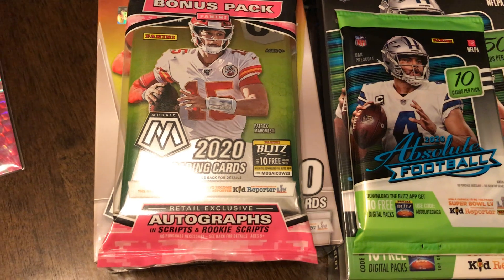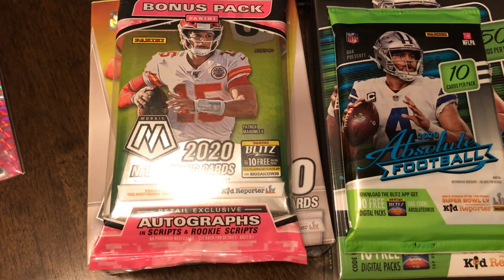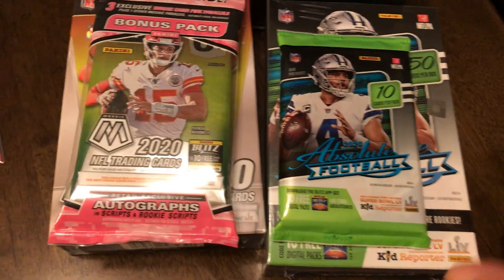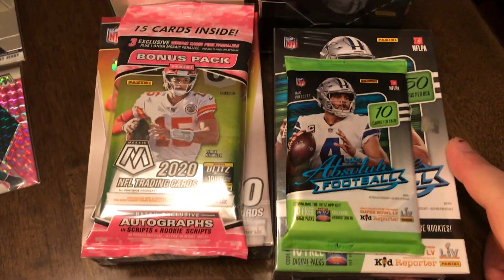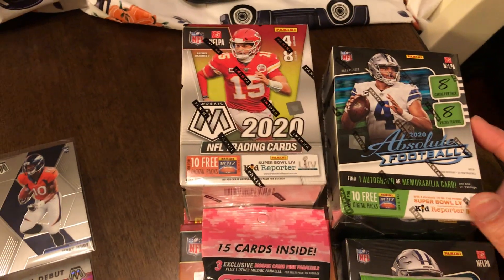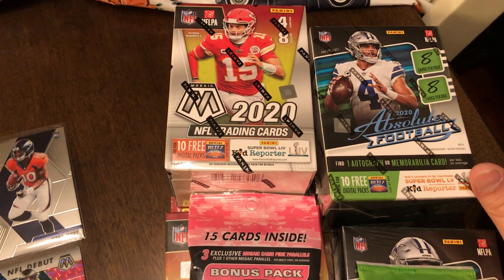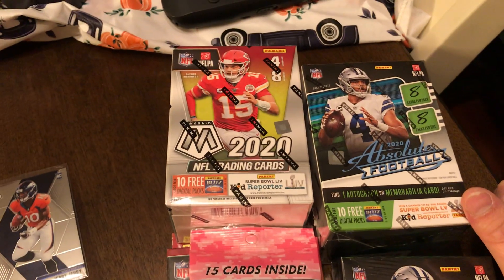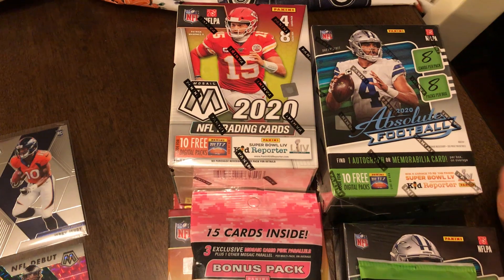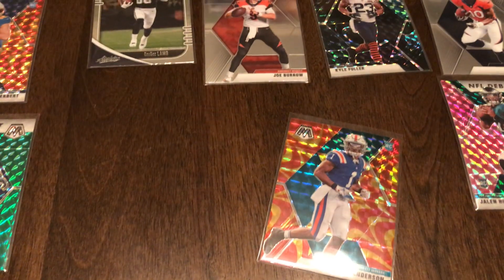We got one fat pack which has the green parallels, and she opened it and did get me a Clyde Edwards-Helaire out of there. We got some hanger boxes — ten of those. I haven't opened any of those yet; kind of want to open one to see what I'm looking at. I have not opened a blaster either. We did not get any mega boxes for this break, and I've never seen a mega box for Mosaic.